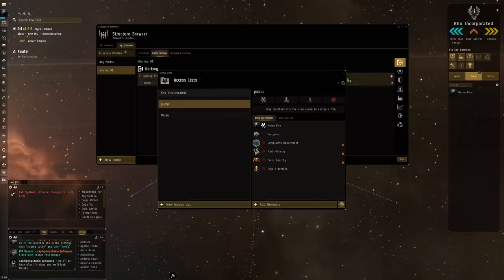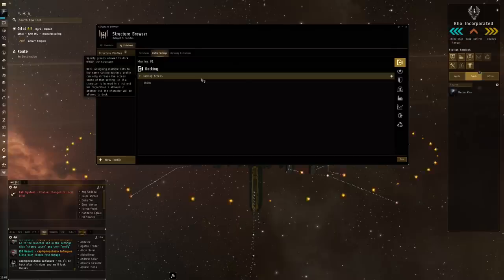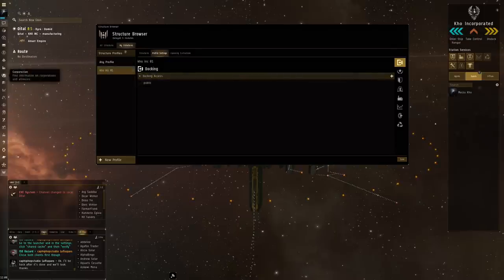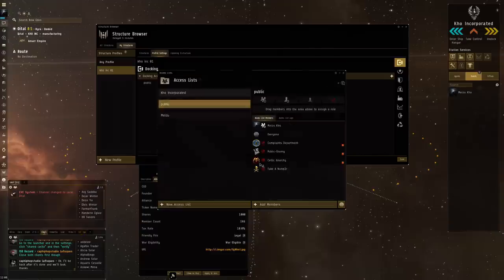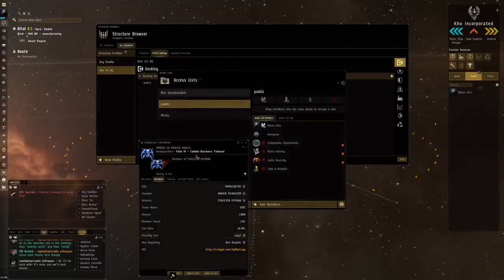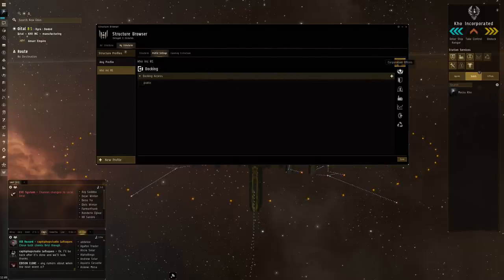That is the most important thing to know about docking access - just work with the access list. Another important note: if you do get war-decked, remember to grab that corporation and drop them into your block list too. That's exactly what I did with corporations that have war-decked me. It's pretty important so they don't have a super close place to dock, tether, repair, and things like that in your own structures - which they're trying to blow up at that point.